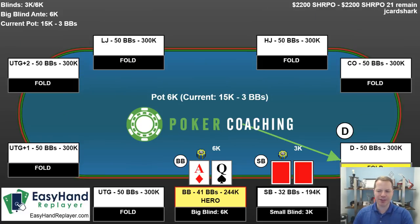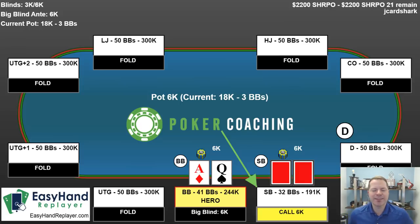Everyone folds around to the player in the small blind who limps and I have ace-queen. In this situation I'm going to be raising with my absolute best hands, which ace-queen is one of those. If I do raise and get jammed on I'm calling — we're not folding, we're not making some sort of absurd snug fold.